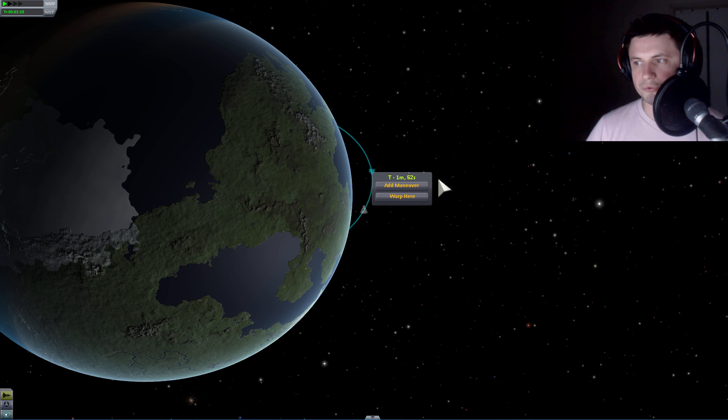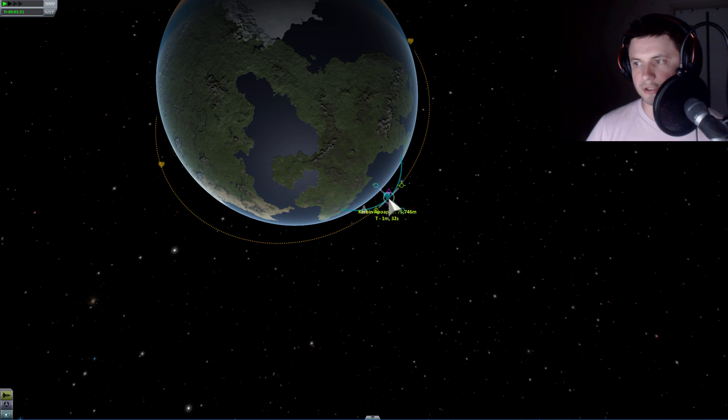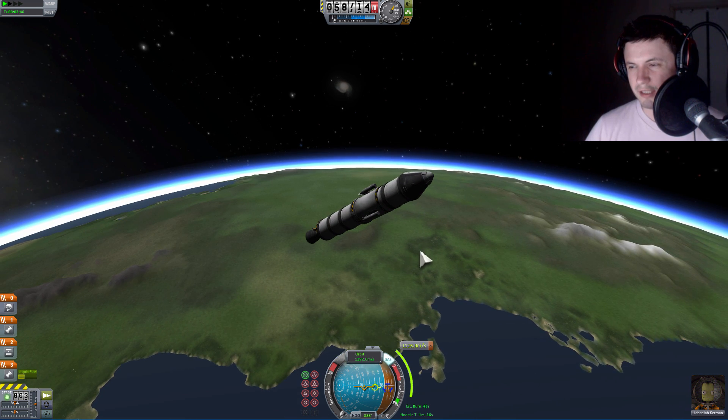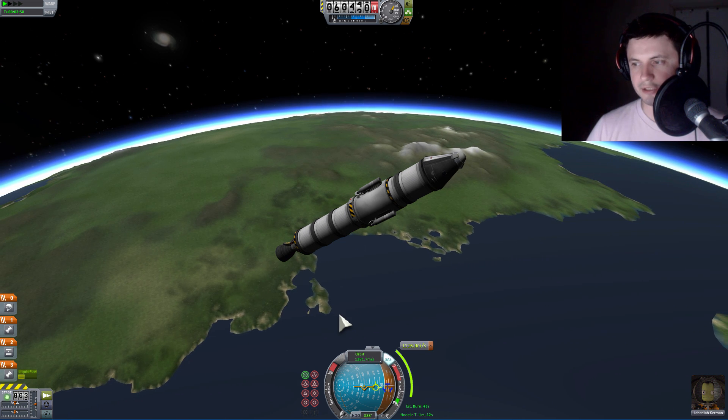Now we're going to coast through the apoapsis. This is the general sort of procedure for placing your rocket in orbit. We're going to make a maneuver node right here. This is a relatively good orbit with the apoapsis and periapsis relatively close to about 80 kilometers.